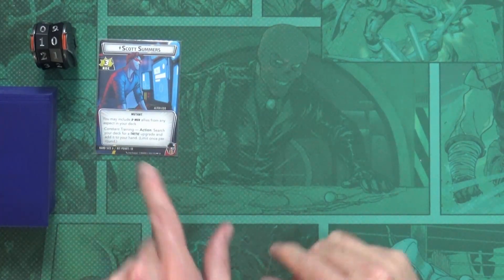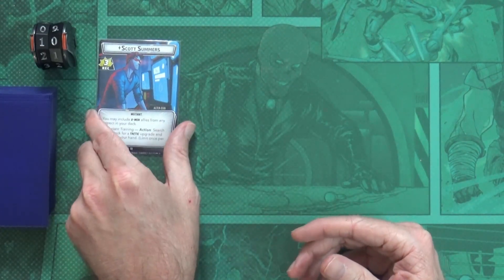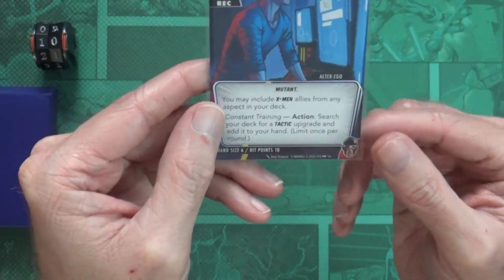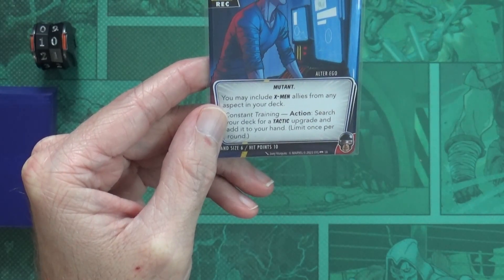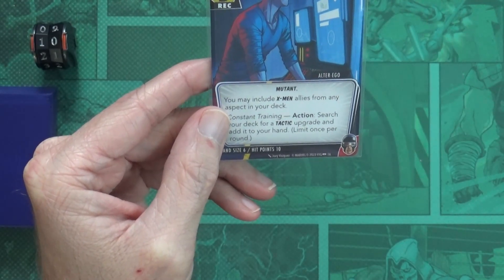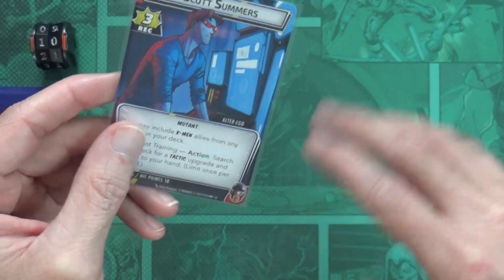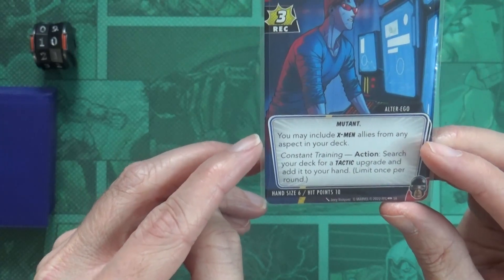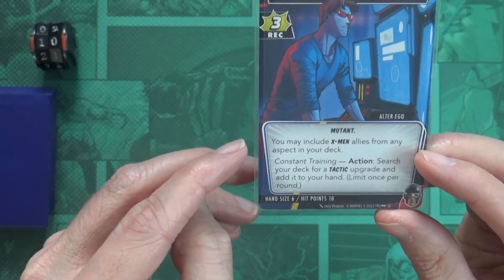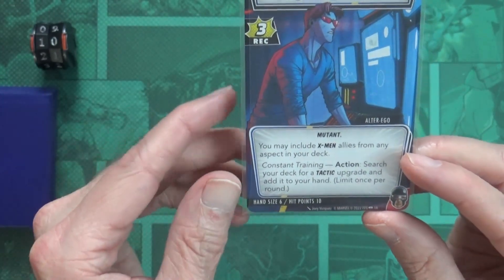Once we check if there's any other setup and there isn't, we're done. Now, Scott Summers' deck normally can only use one of the four aspects - justice, protection, leadership, or aggression. This came as a leadership deck, which is about having allies. One special rule says you can include X-Men allies from any aspect into your deck, so you'll see non-leadership allies in here.